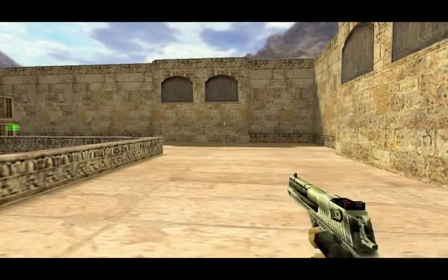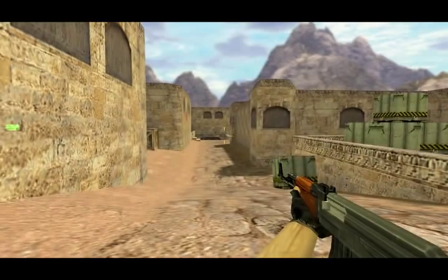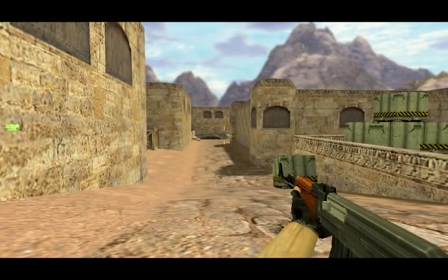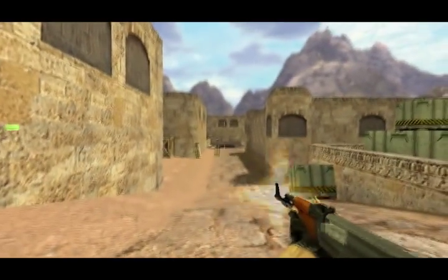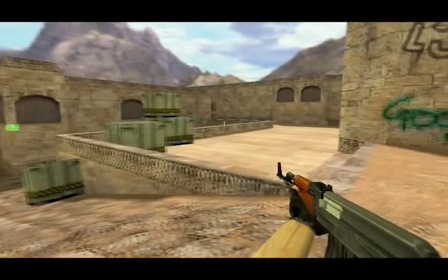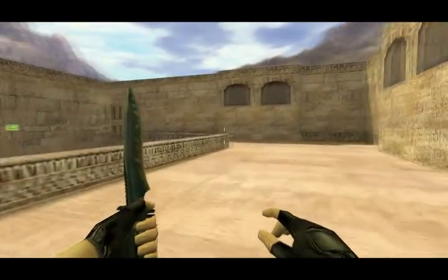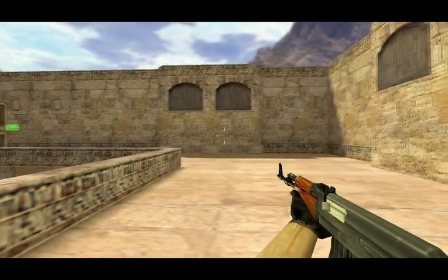Okay, so next let's cover spraying. First off, you're not going to want to spray people at a distance — so somewhere like long range, if you're going to spray it's not going to work very well, the bullets go very random. As you can see they're pretty much going everywhere. There's no way you're going to be able to kill someone properly like that, and if you do it's just luck.